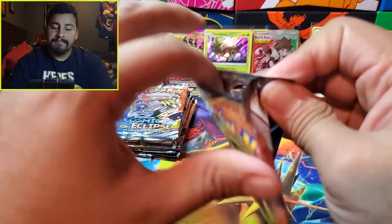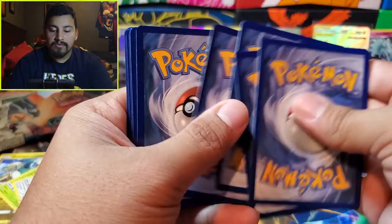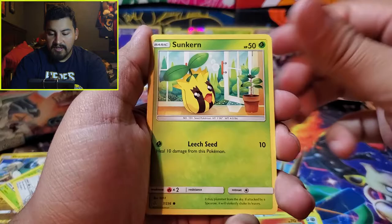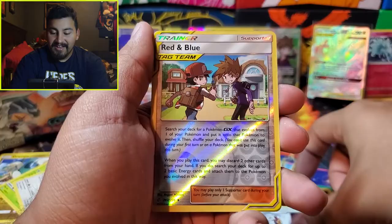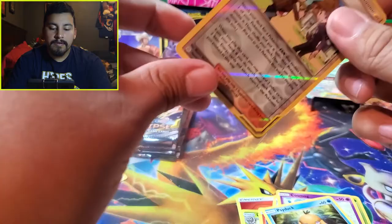Next pack has the trio which I don't think I've pulled yet — I've seen boxes where they pulled every trio. One two three four five. Red and Blue! Nice. Star Trick, Lillie's Full Force, Sandshrew, Ponyta, Sunkern, Cosmog, Psyduck, Braviary. Reverse is Red and Blue and the rare is Braviary. Nice reverse Red and Blue — I'll sleeve this up.